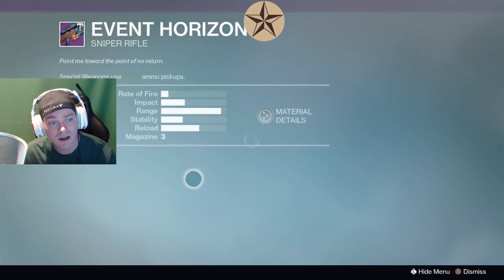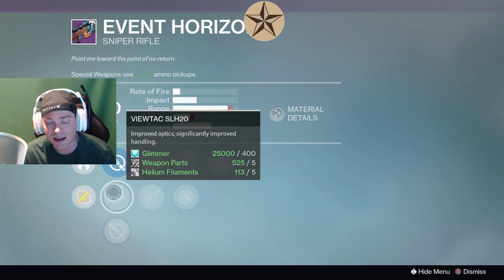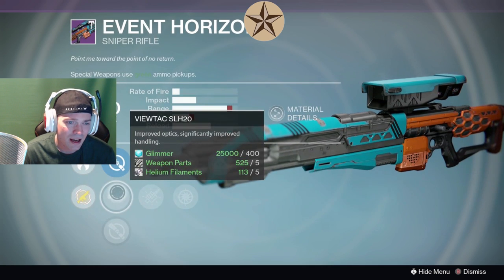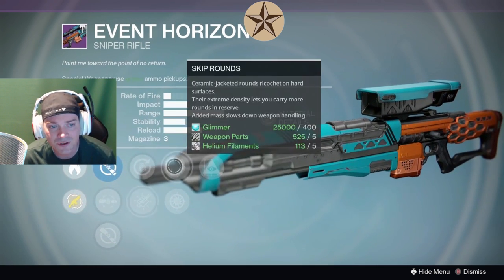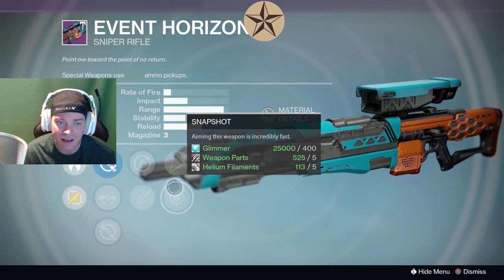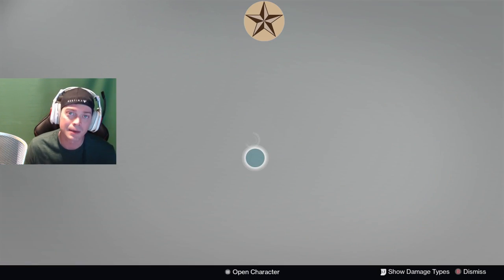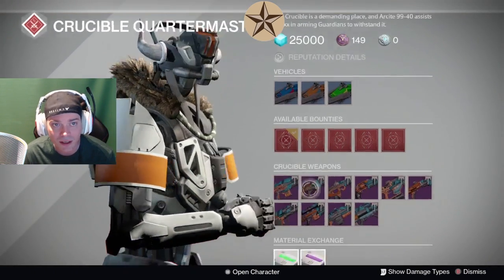We have an Event Horizon with the Scytis, Vutek, and Taxis — remember, this is like the Icebreaker scope. So Grenadier, Perfectionist, Skip Rounds, Snapshot — which is the big one — and Hidden Hand. We would go with Snapshot and Hidden Hand, and then Grenadier is a good passive perk. If you don't have a high-impact sniper for PvP, this is what you want this week.